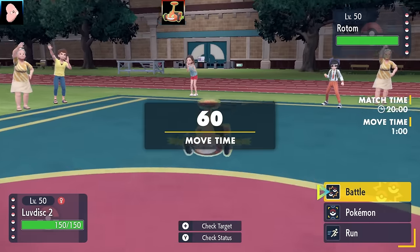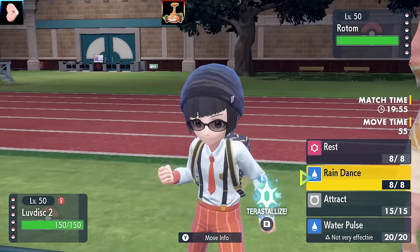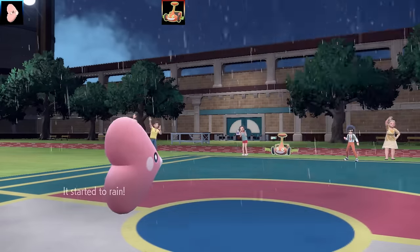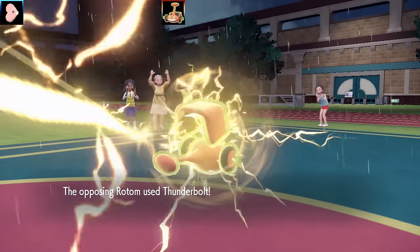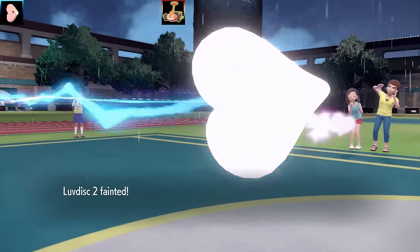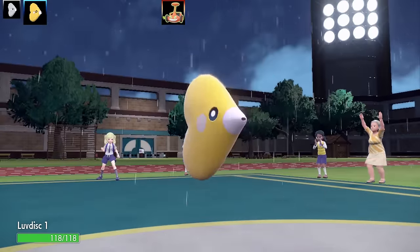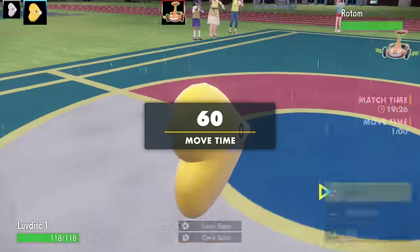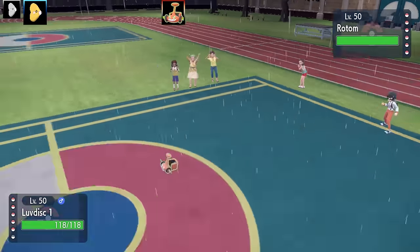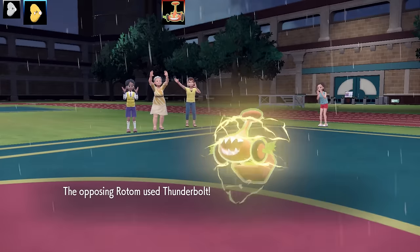First battle here on the Poke Portal — we've got a Rotom Mower lead. This is a speedy Luvdisc that's going to be setting up Rain Dance. We've got Rest, Rain Dance, Attract, and Water Pulse — max Speed and max HP, Timid nature, and Damp Rock as the item. Unfortunately we're going down to Rotom Mower. Next Pokemon is Luvdisc number one — this is actually a sweeping set. You can actually see the scales on the side of it, which is a nice little additive to the Pokemon.